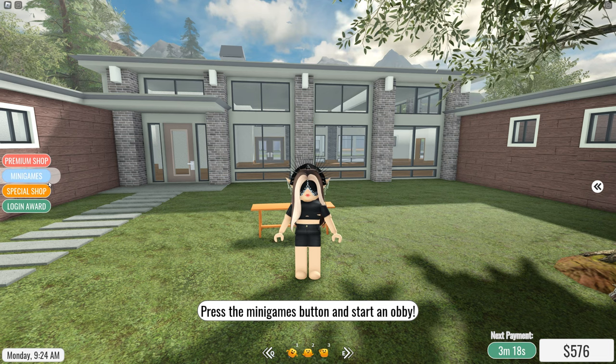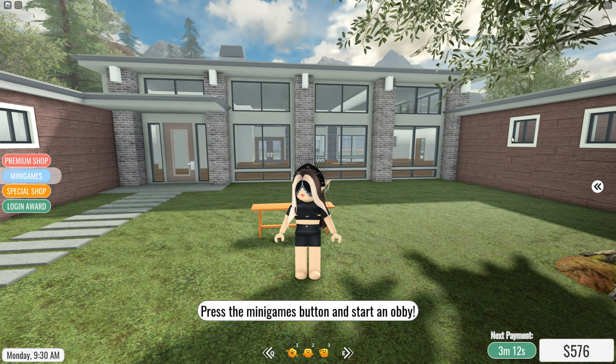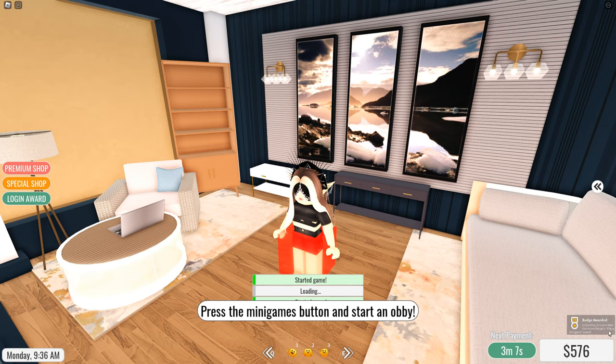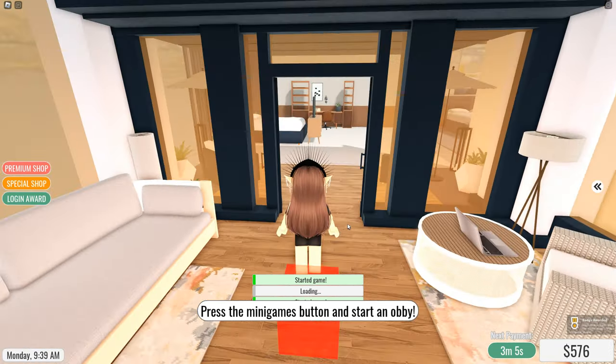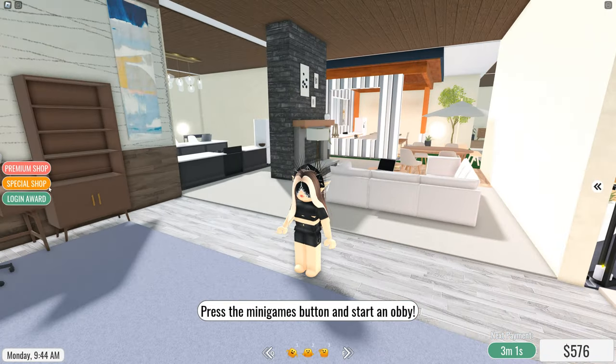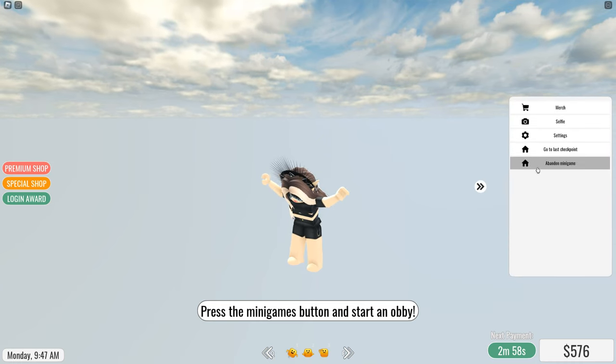Now I'm gonna go to mini games — the maze looks interesting. Press Play Mini Game. So we already got this item back from completing it.